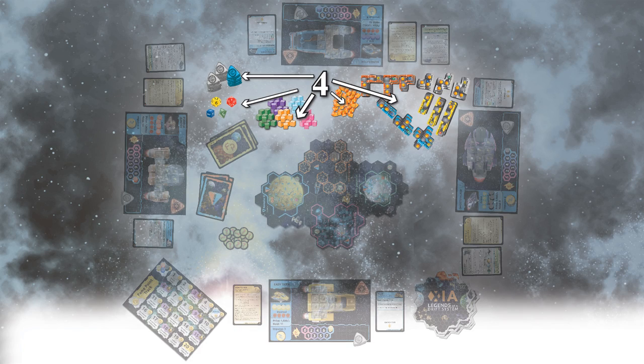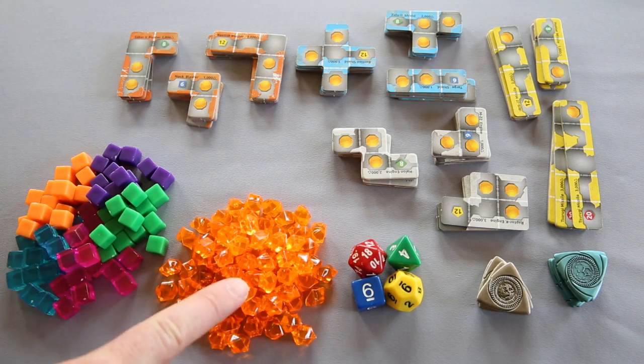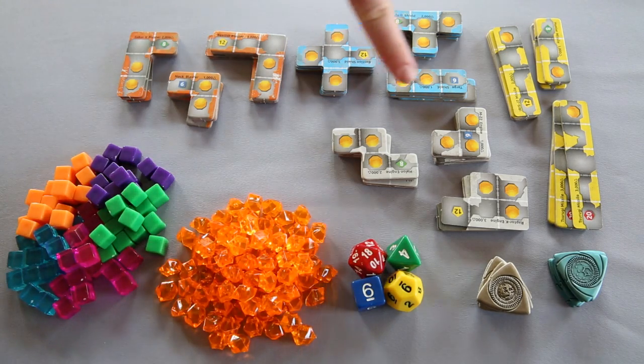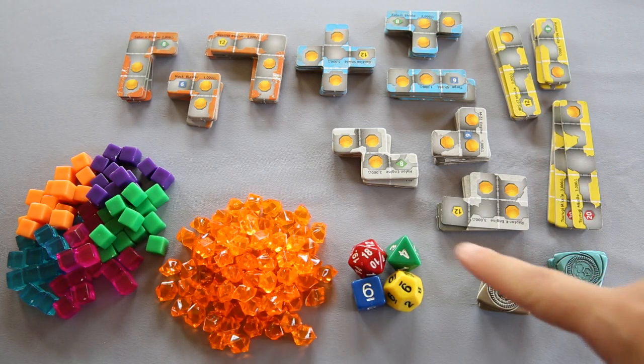Step 4. Place all of these components on the play area: cargo cubes, damage markers, outfits arranged by shape and color, and finally place the credit coins and the dice.